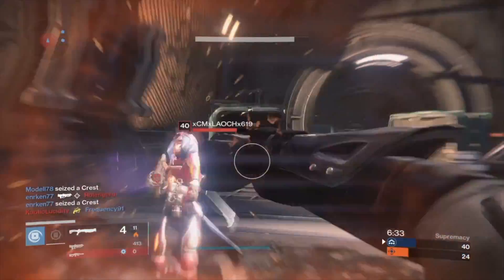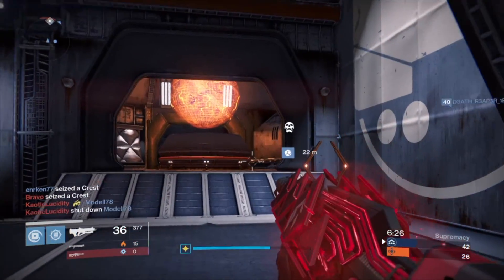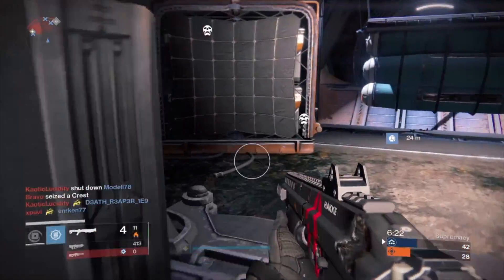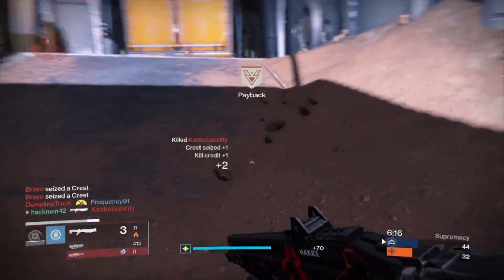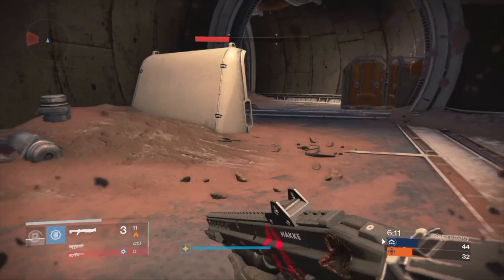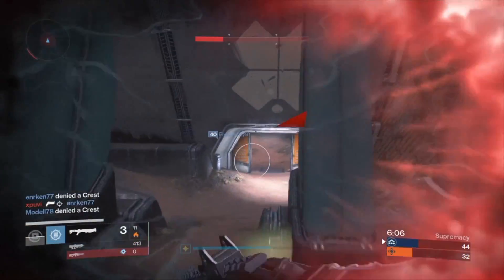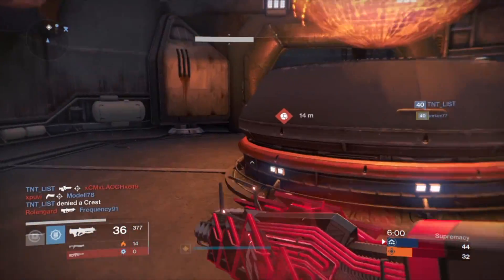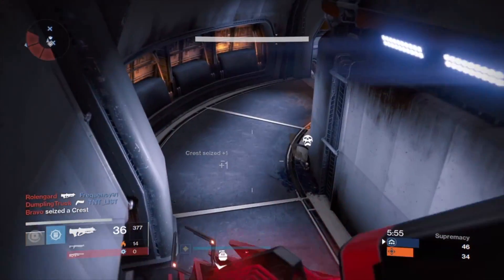Now for PVP. This gun doesn't suck in player versus player. However, you're just not going to get the most out of its perks — let alone trigger them. You're going to be able to get the Virulence perk going because you kind of have to get headshots with this weapon, but the SIVA Nanites are usually not going to do anything. And even once they track their targets, it usually won't do much. When it does, it's pretty cool, and sometimes you can get kills with it, but you're not going to get the perks triggering near as often as in PVE.